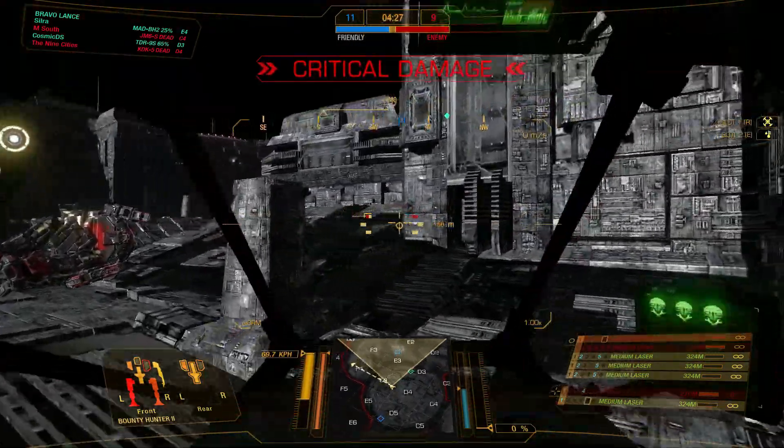People are hogging this corner so I can't get back down there where I really want to go. King Crab, please turn off your AMS — you are wasting ammo being indoors with AMS on. Now, this is an assault game mode, so hiding out here doesn't necessarily work as a strategy, because the enemy team can just go and cap your base.